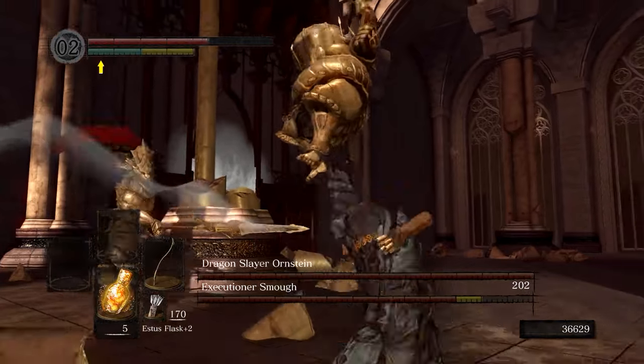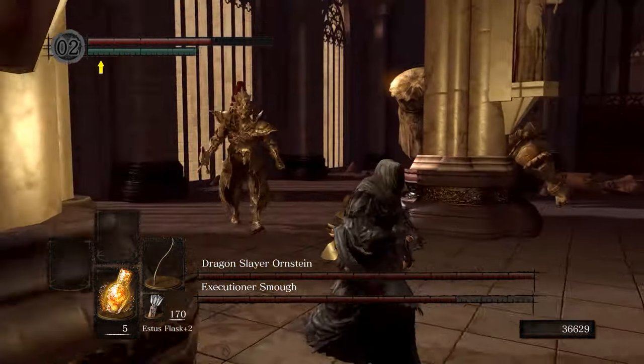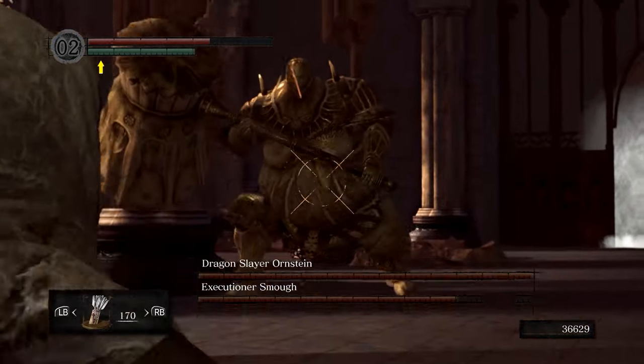But in Phase 2, you need to use a bow — if you're going to use our strat. It's really easy, it's a little bit cheesy, but it's really good and you're going to want to do it.